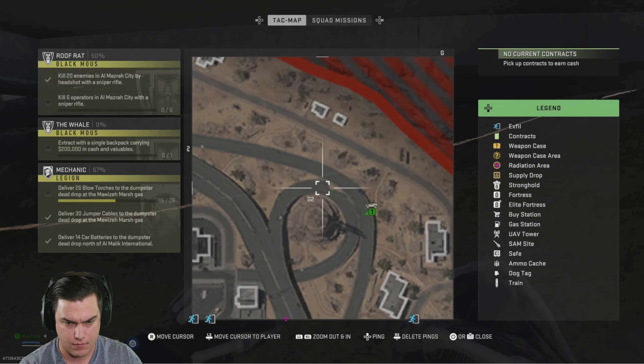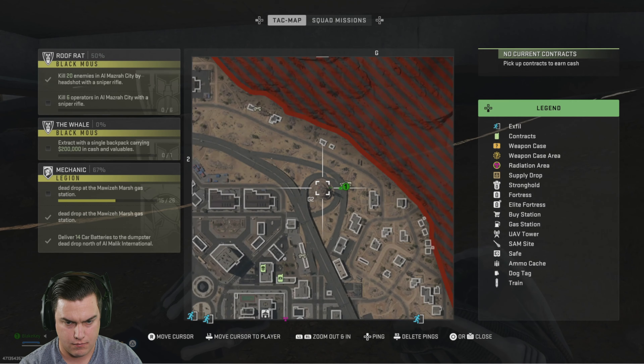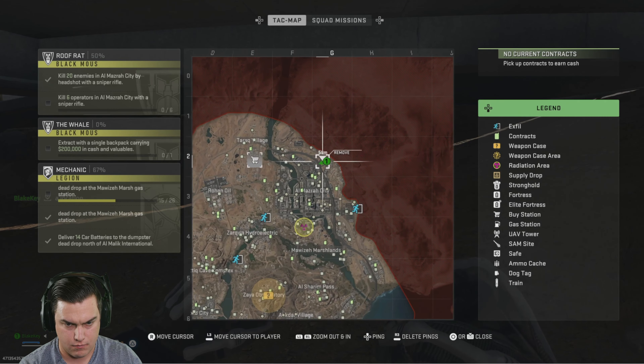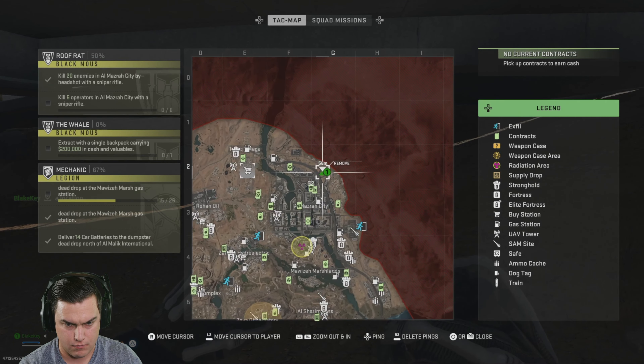Hey guys, so this is the location of the Special Forces Dead Drop Key. It is located in the G2 quadrant. It is on top of a hill, and that hill has a radio tower on it, or a transmission line or something like that.